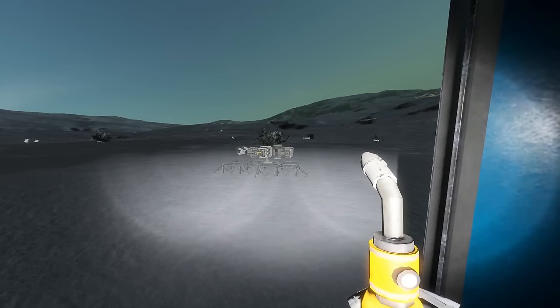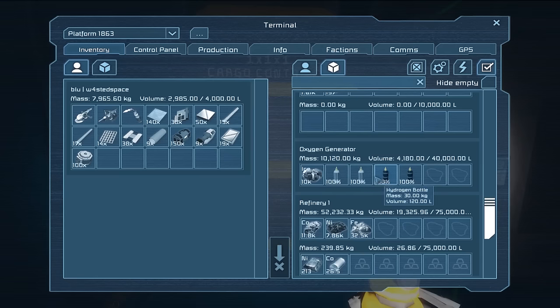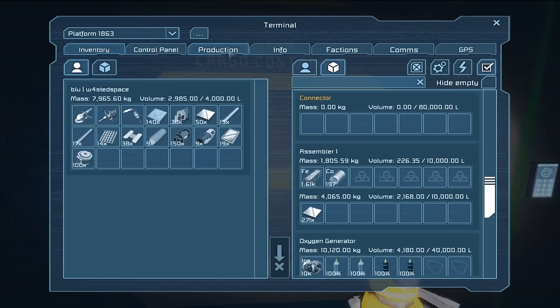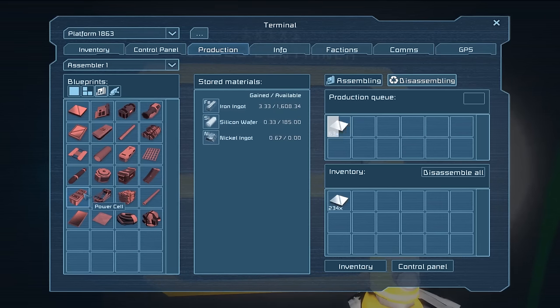The ship is mostly welded but we're missing some parts. We don't have power cells for the batteries, and more importantly we don't have the silicon to make them. I was also about 150 motors short — so make it more like 500 motors total. They are easy to make though — just nickel and iron. To get silicon, I've got this huge stack of bulletproof glass which is perfect. We'll stick that in the assembler, switch to disassembly mode, and queue 100 of them — each bulletproof glass gives 5 silicon wafers.